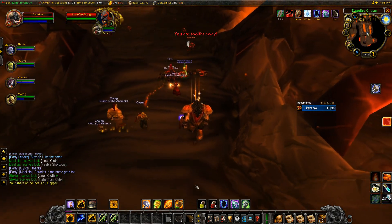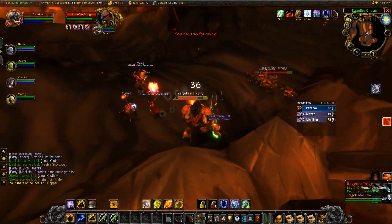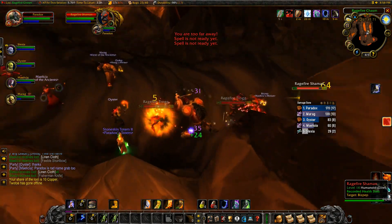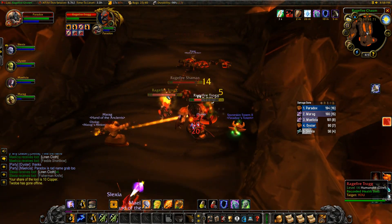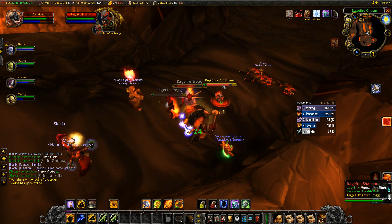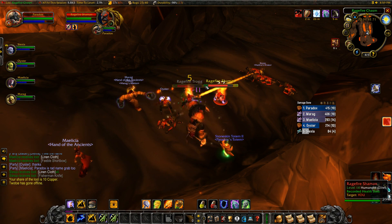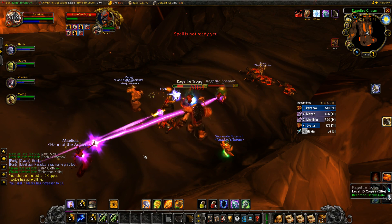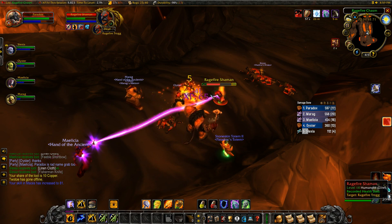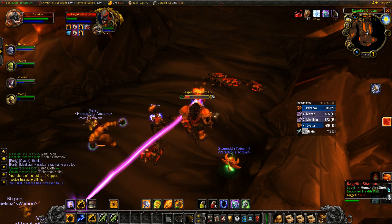So we're going to take a few steps back here, and our goal with this pull is we want to get everything a lot closer to us. Then we are going to interrupt his cast with an Earthshock, and then pull everything closer again. One more auto-attack to each of the different things, just so that they don't pull any extra aggro. We're going to alternate our auto-attacks between these two and interrupt anything that we can using our Earthshock. Earthshock primarily is for threat, but if you need to interrupt something, feel free to do that, especially heals or ranged attacks.